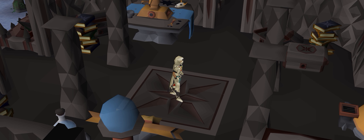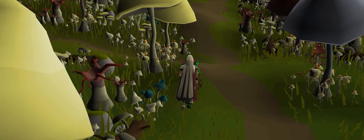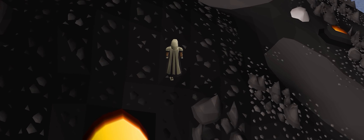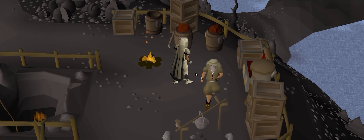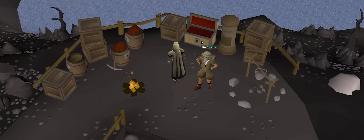Time for another birdhouse run, let's do this guys. Fossil Island is just such a beautiful place in my opinion. I've just done my birdhouse run, and guys, in case you didn't know, there also is a bank on Fossil Island, just located near this volcano thing, so you can store your stuff and teleport away, which is really handy — just a quick tip.